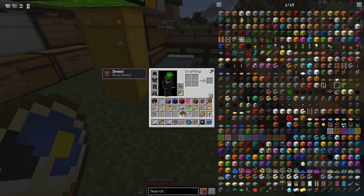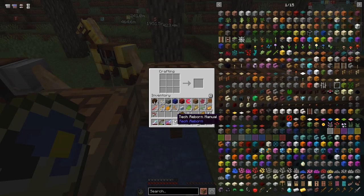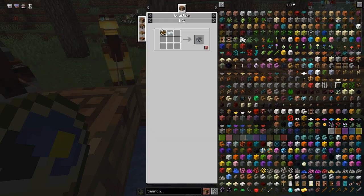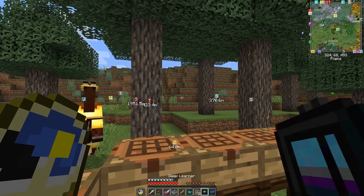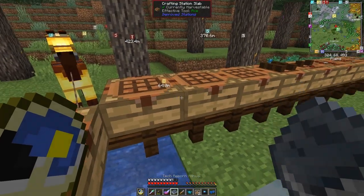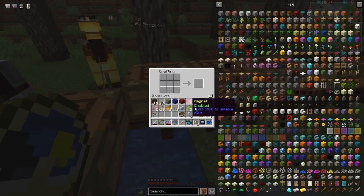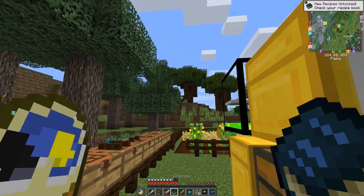I wanted to make a book, so let's make a book with the Croptosis stuff. There are two manuals: the tech rebuild manual — the recipe is one refined iron, but it's not very useful, it just points you to the wiki or the Discord channel. The more useful one is the Croptopia manual from Croptosis, which is three of any Croptosis vegetables, and this one does have useful information in it.